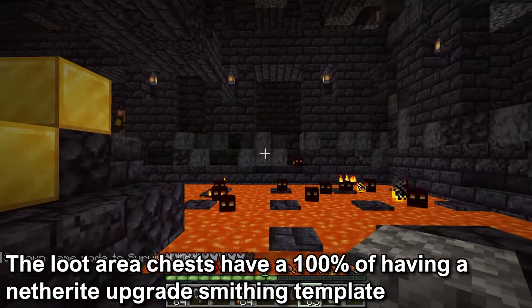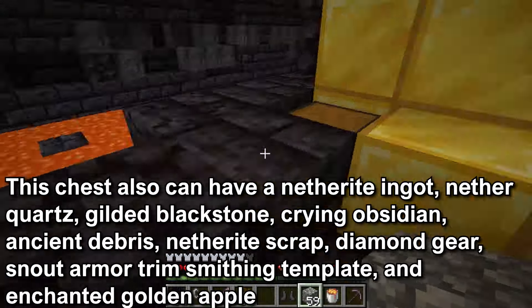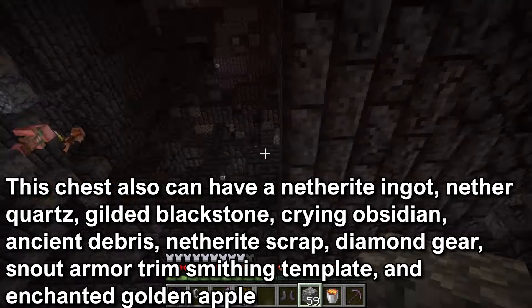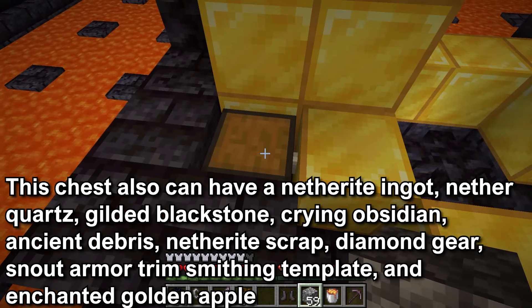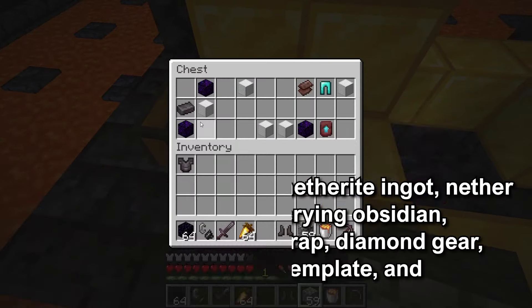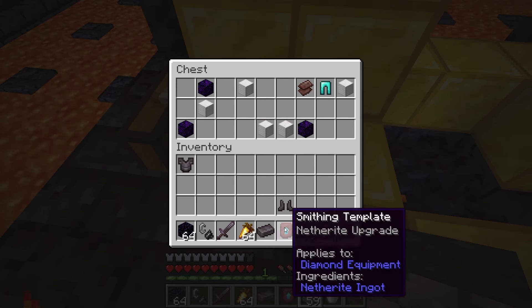The chest in the loot area has a 100% chance to contain a Netherite Upgrade Smithing Template. You can also find a Netherite ingot, Nether quartz, gilded blackstone, crying obsidian, ancient debris, Netherite scrap, diamond gear, the Snout armor trim smithing template, and the enchanted golden apple. It is probably one of the best loot chests in the game given the quality of items you can find.